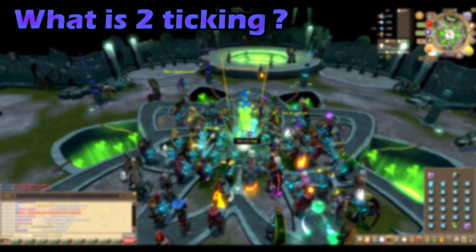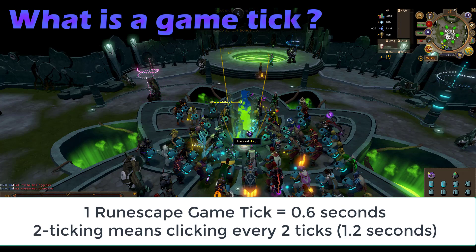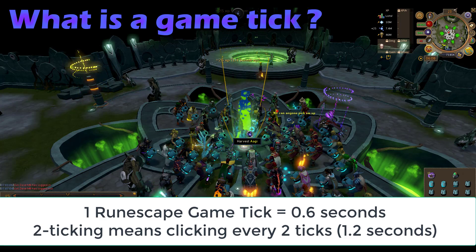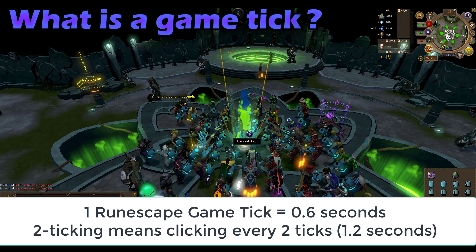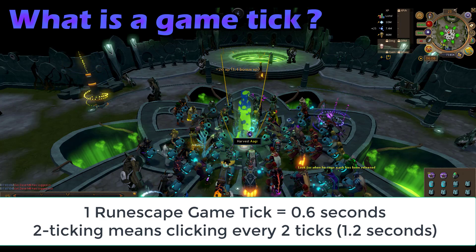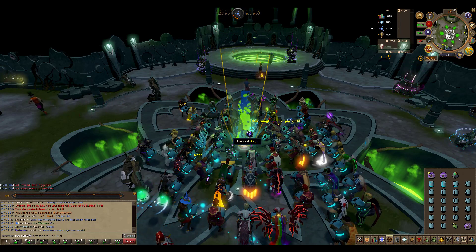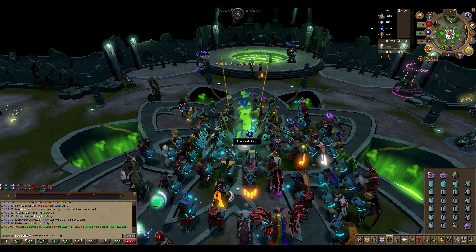So if you continuously spam click on the memory you would not harvest anything because it's constantly restarting without doing anything. The idea of two ticking is that once you see the XP drop and you've got the experience and your jar is filled, you click again and it restarts the process, cancelling out that post-experience-drop delay. RuneScape uses server-side game ticks — a game tick is 0.6 seconds of real world time. So when we talk about two ticking at Hall of Memories, we're referring to clicking every 1.2 seconds.